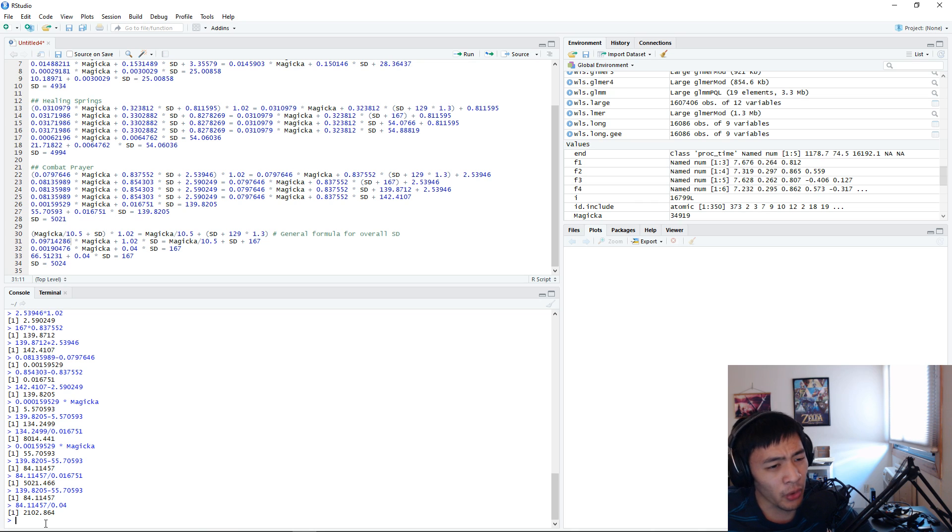That is it for this theorycrafting video. Let me know in the comments below if I can clear up any of the mathematics or the implications here. Also let me know if you guys have any ideas on how to buff this healing done armor bonus - I gave the easiest one which is just doubling it, but there might be other ways to rebalance it. Hope you guys found this informative and I'll see you guys in the next one.